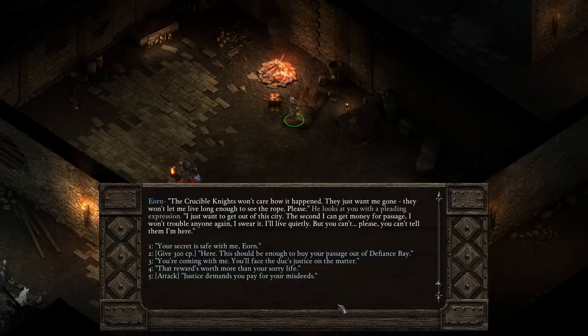They won't let me live long enough to see the rope. He looks at you with a pleading expression - I just want to get out of the city. The second I can get money for passage, I won't trouble anyone again, I swear it. I'll live quietly. But you can't - please, you can't tell them I'm here. Well, as you say Eon, it wasn't exactly your fault. He came at you, you reacted. He was too drunk to brace himself when he fell.